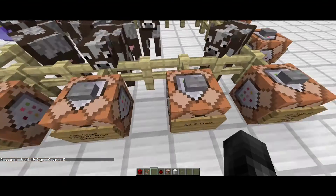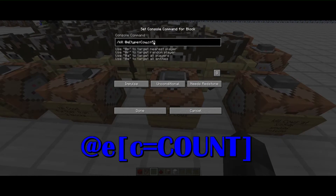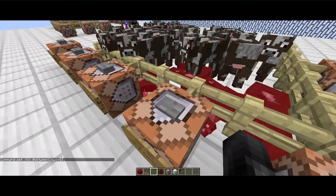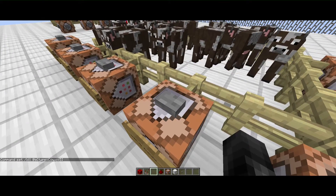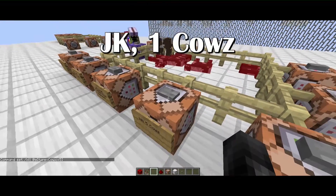`kill @e type=Cow c=5` — this is the count argument, so it's going to kill five cows at a time. Five cows, five cows, five cows — she's dropping a lot of beef.